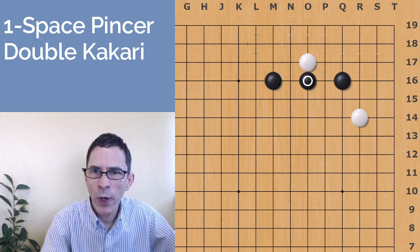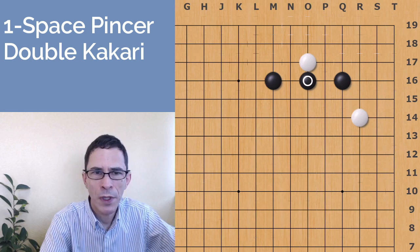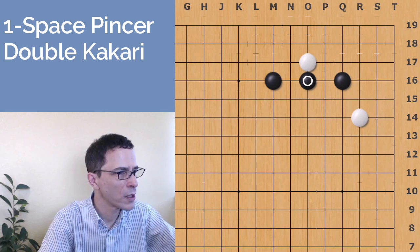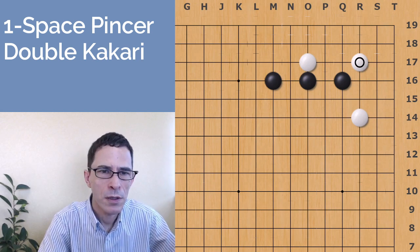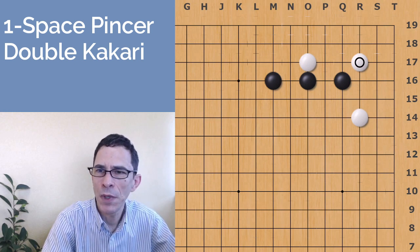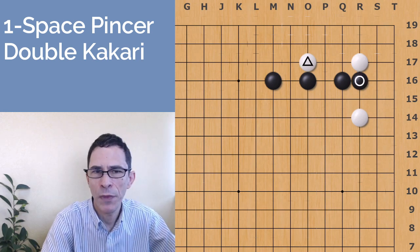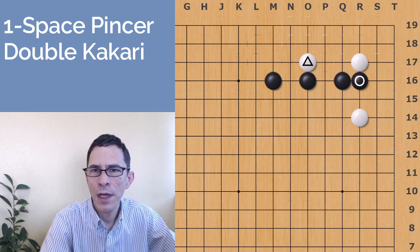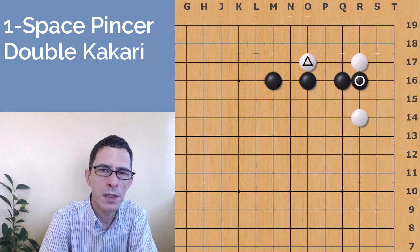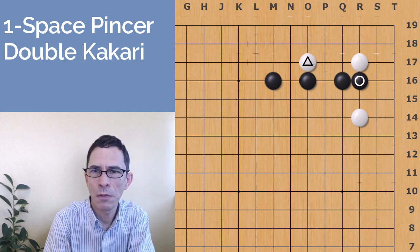From white's point of view, when white has played a double kakari — a double approach move — and black has left the corner open, the theory is for white to jump into the 3-3 point. This is almost always the move that white is going to play. At this point, it's actually better for black to cover on this side, and this is almost always true. The idea is that the marked white stone is in a relatively cramped area, so black is going to allow white to connect up to that cramped stone, forcing white to make life in a relatively small area.